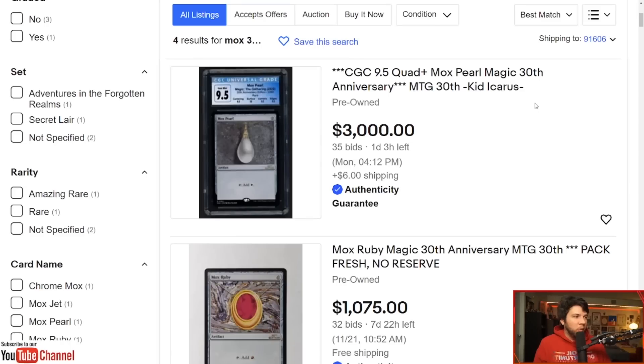What if I pull a 10? It's going to be a $10,000 Mox Pearl. Wizards of the Coast is not putting $10,000 bills or $5,000 bills into 2022 packs. Absolute tomfoolery — steer clear of this.